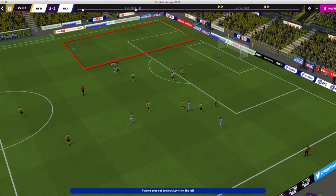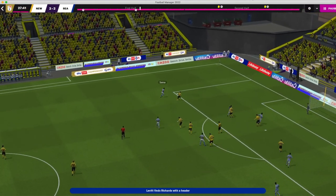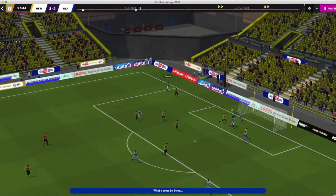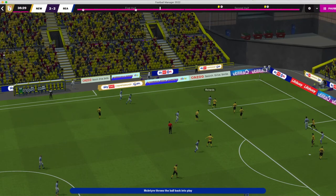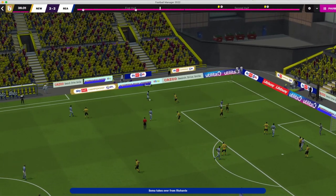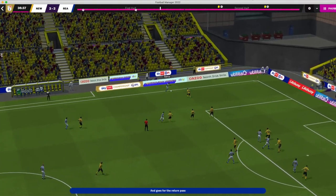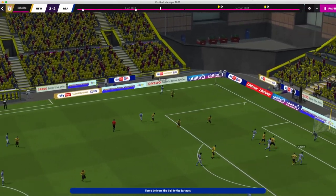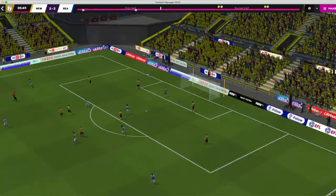Then my fullback gets pulled out to intercept a ball, leaving a huge amount of space behind him, and his position is very narrow. He does his best to get back but can't make it — there's a cross into the box and only a great save by Rogers stops them scoring. Before I can act, the computer gives another warning as a fired cross is headed over the bar. The warnings are piling up.